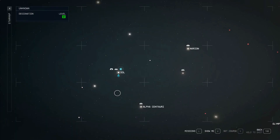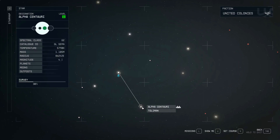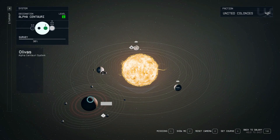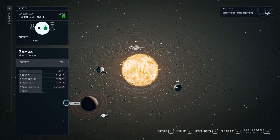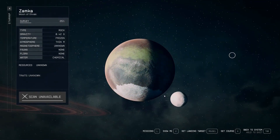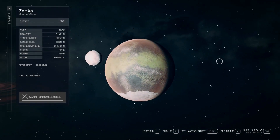Outpost Location 2: Zamka. Another great option for an early outpost is Zamka. This moon is located in the Alpha Centauri system and has a wide variety of resources, including Water, Helium 3, Copper, Nickel, Iron, Uranium, Cobalt, and Vanadium.